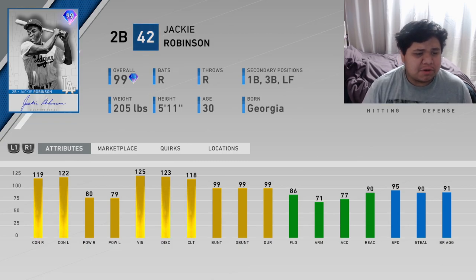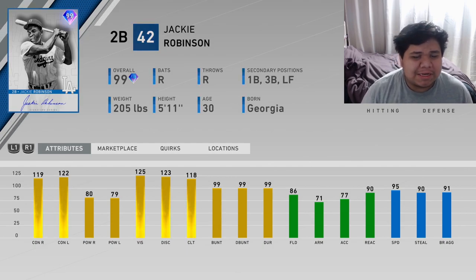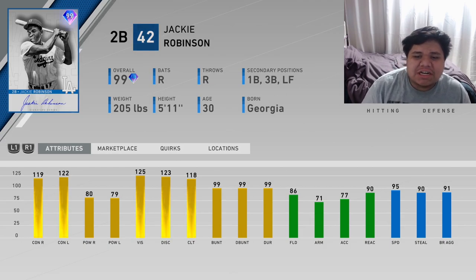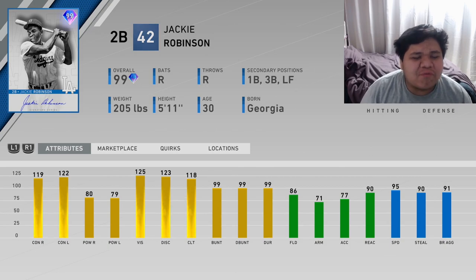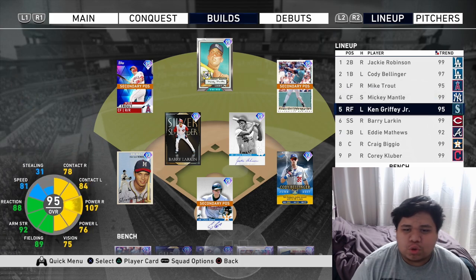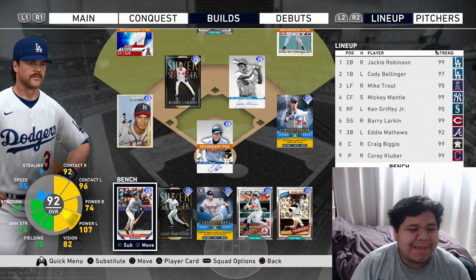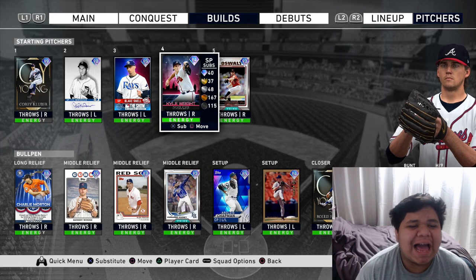Here are the numbers: 119 contact versus righties, 80 power versus righties, 122 and 79 versus lefties, 125 vision, 123 discipline, 118 clutch, 99 bunting, 86 durability, 71 fielding, 77 arm strength, 90 accuracy, 95 reaction, 95 speed. He's going to be hitting leadoff, and alongside him will be Bellinger, Trout, Mantle, Griffey, Larkin, Eddie, and Biggio. The bench will consist of Piazza, Sheffield, Correa, Ellsbury, and Reggie Jackson.